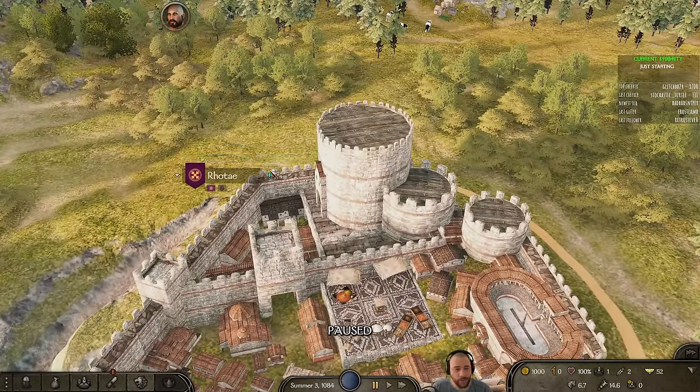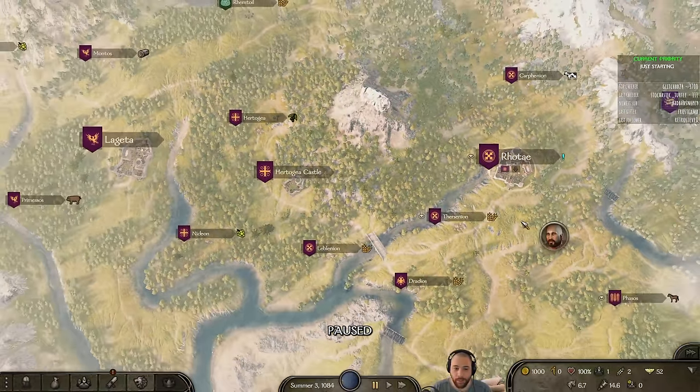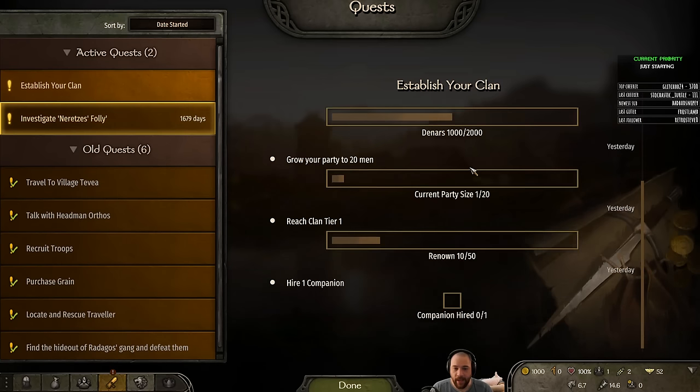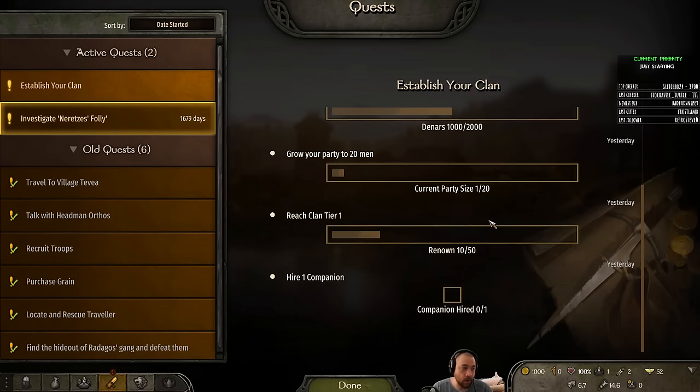The blue exclamation marks are quests, and the yellow ones are going to be big quests relating to Neretzee's Folly. The Neretzee's Folly quest has me increasing my dinars to 2,000, growing my party to 20 men, reaching clan tier 1 — which is probably the hardest of those — and then hiring a companion.